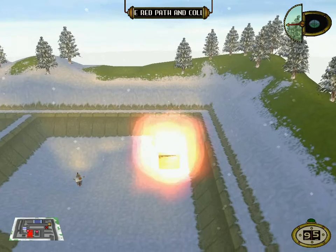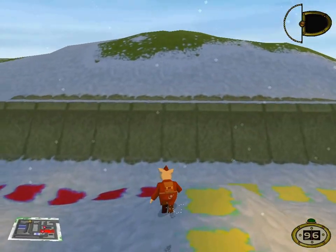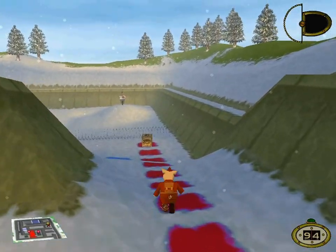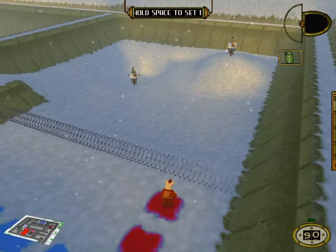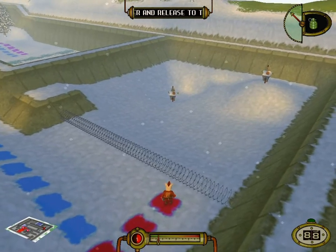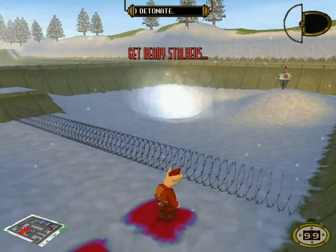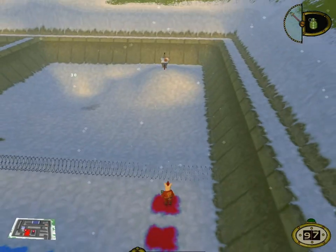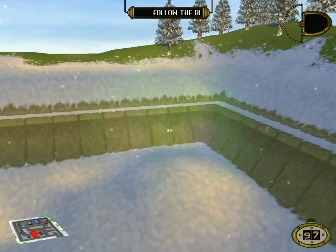I think you might be ready for something slightly more explosive. Follow the red path to the grenade range and collect your new equipment. You know the drill by now, you horrid little hog. This is the grenade, and there's a bit more to it than the weapons you've had your hands on so far, so pay attention! Press and hold fire to set the amount of power you want on the meter. Good work!